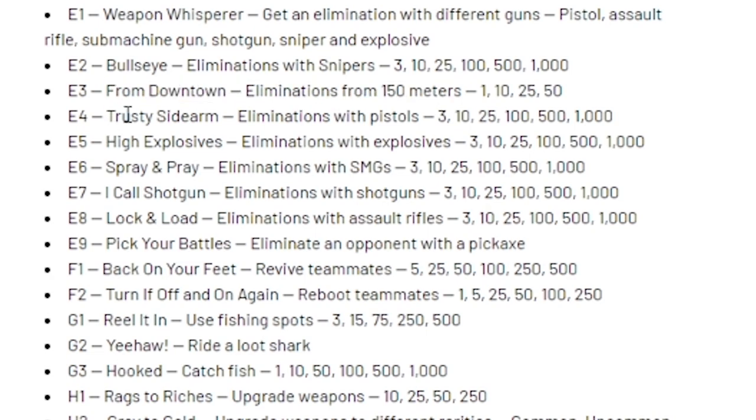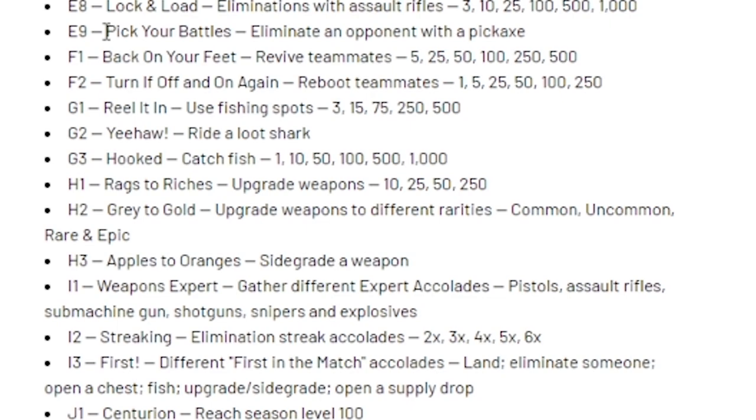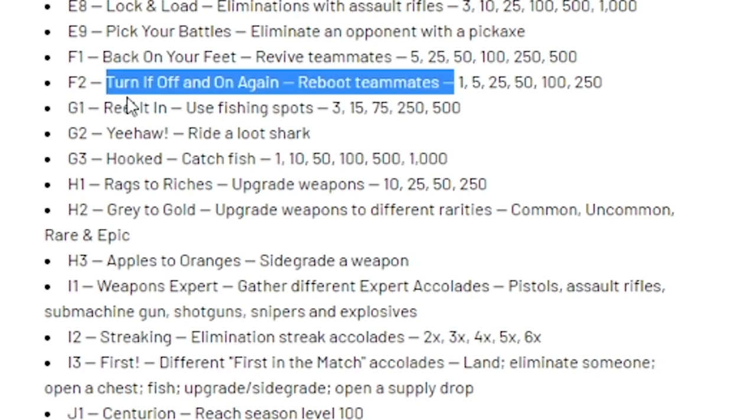Trusty Sidearm — eliminations with pistols. I Call Shotgun — eliminations with shotguns. Lock and Load — eliminations with assault rifles. Pick Your Battles — eliminate an opponent with a pickaxe; I think that's just one elimination needed. Back on Your Feet — revive teammates: 5, 25, 500 — that's crazy. Turn It Off and On Again — reboot teammates.